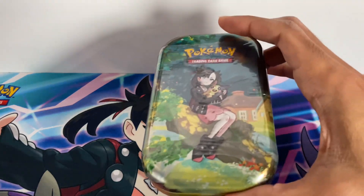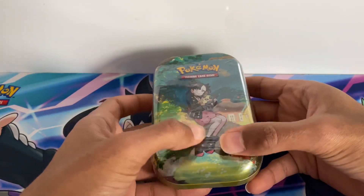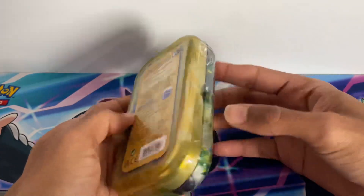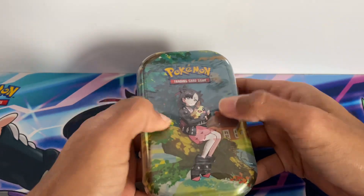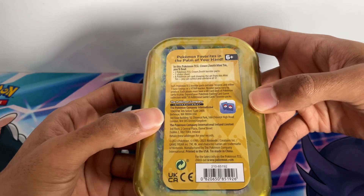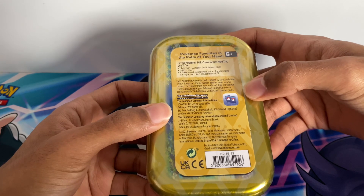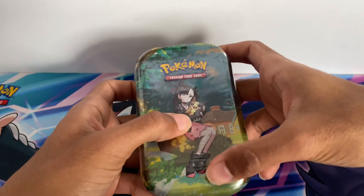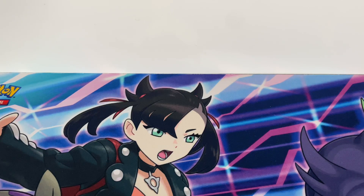Hey guys, Cosmic Huskies here with one of the Crown Zenith products — the Marnie Galar Friends mini tin. I got this from Game. On the cover you have Marnie, Leon, Sonia, and Bede, though I thought everyone went for Marnie but they all went for Leon. You get basically two boosters, a sticker sheet, and an art card. I like Marnie of course — I am a fan of hers. There's Marnie and Morpeko sitting on a tree in Galar.